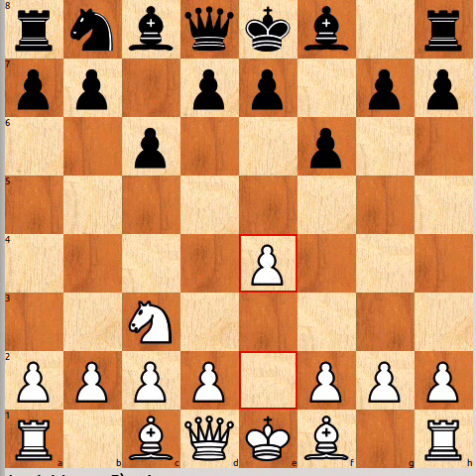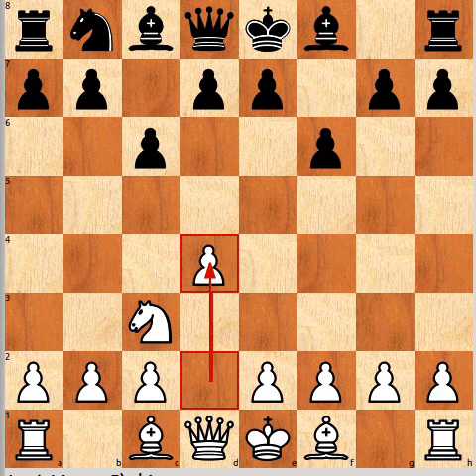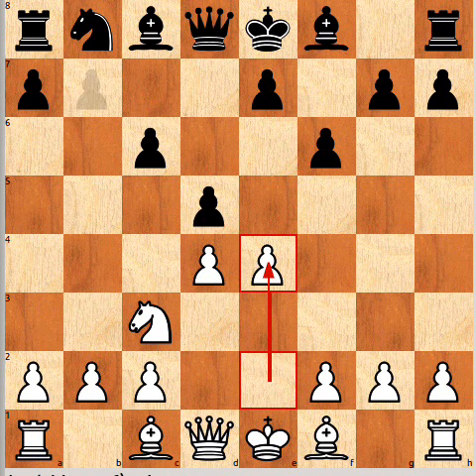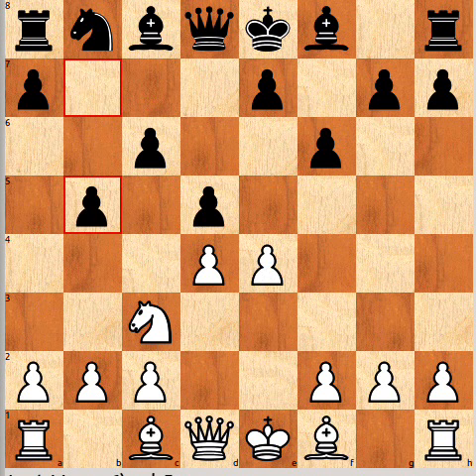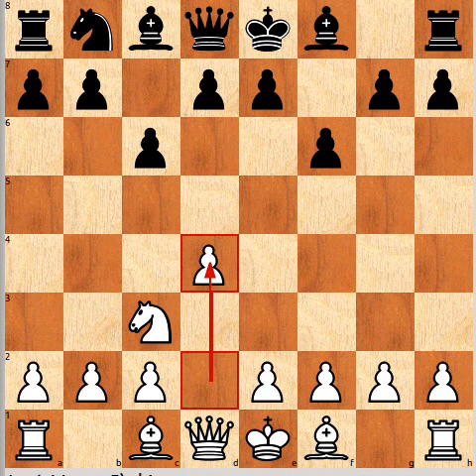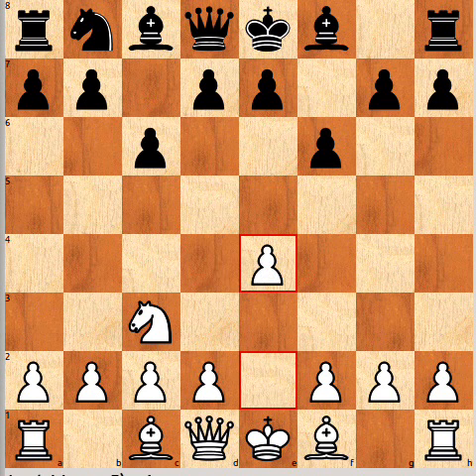So now e4 is the main move. White doesn't have to play that — he can play d4 first, although I don't really see much of an advantage. Black can choose to play in the same style as the main line after e4 with the move g6, or he can play d5, which is an option he doesn't really have after e4. And now the point is, again, e4, b5 — Black's a tempo down. C6 isn't a complete waste of tempo, but given the choice you'd rather have played e5. Still, I think this is okay for Black.